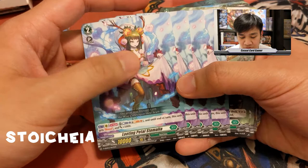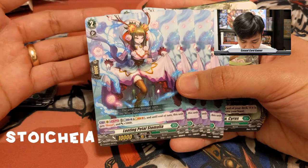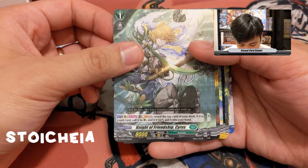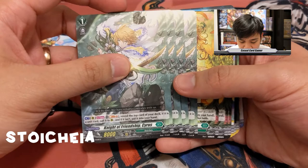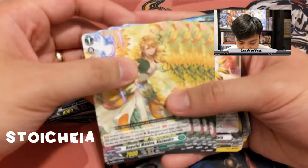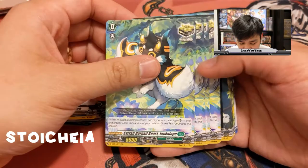Looting Petals Stomalia: once per turn counter blast one, soul blast one — until end of turn this unit gets boost and plus 5K. Useful if you're stuck on Magnolia without a persona ride and have resources to spare, making her a 15K booster, or you can put her front row to avoid paying those costs. Knight of Friendship Cyrus: once per turn soul blast two, reveal the top card of your deck — if it's a unit call it to rear guard, if it isn't put it into your hand.